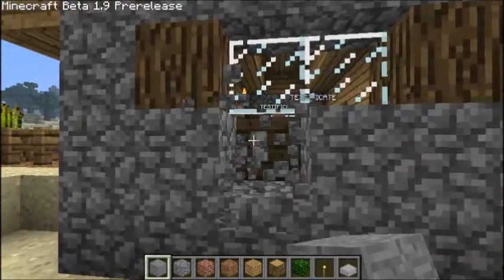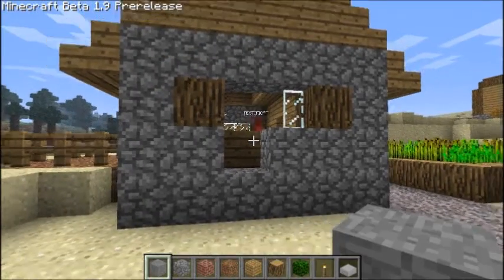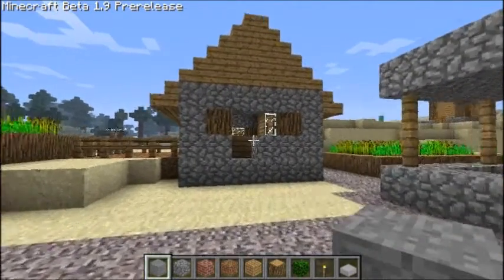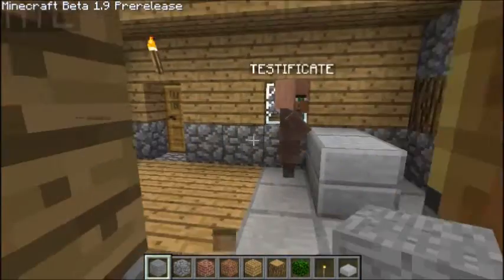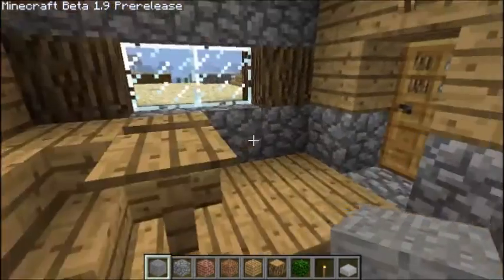I found this little bug — I'm sure everyone knows about it now probably — that you can hit things from miles and miles away. You can hit especially NPCs from miles away and kill them. This is a different type of NPC: there's a normal one and that one is wearing an apron. I'm assuming it is a sort of baker.